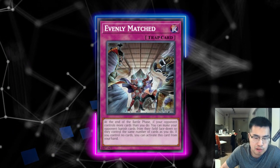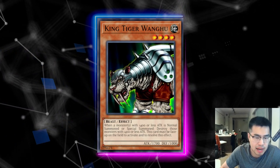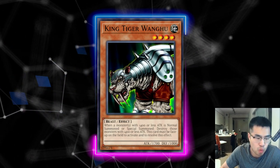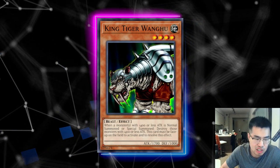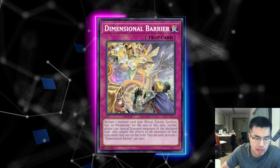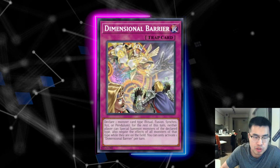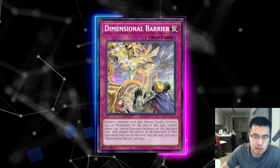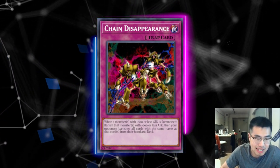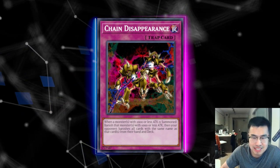Talking about some other options: if you're playing Chimera or a Beast deck, King Tiger Wanghu is definitely cool — you can search it off of Berfomet, fuse it into the graveyard, then use Chimera's effect to banish and special summon back King Tiger Wanghu, which basically neuters the Purely deck because it destroys all of them when they're summoned. D-Barrier is extremely good against this deck because they don't play a lot of Links — calling XYZ just shuts down their entire turn. Chain Disappearance is another fun card — it can get rid of all their Purelies and they cannot shuffle them back or recycle with Purely Leap because it banishes all of them.